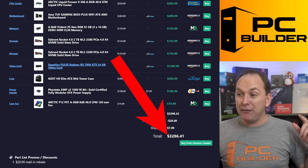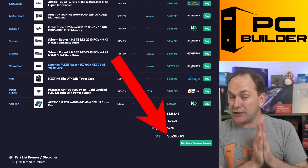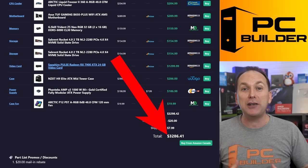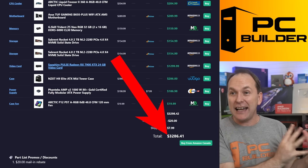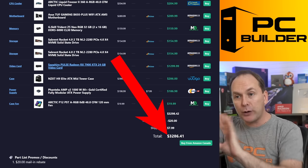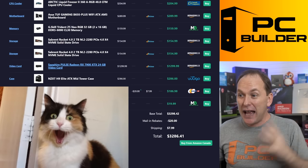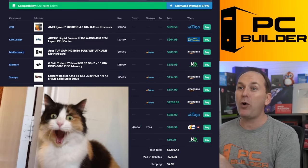I finished at $3,286 Canadian. So you've got money left over in your budget — $214 Canadian dollars left to upgrade or premiumize any of the components I'm about to show you. That is huge, and we're going to get way more performance.